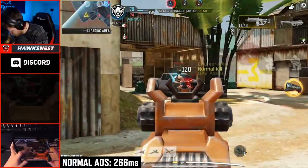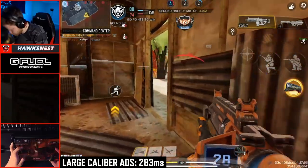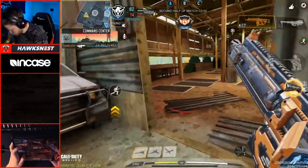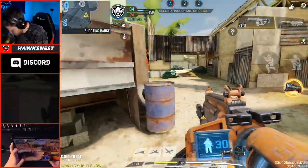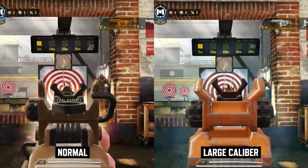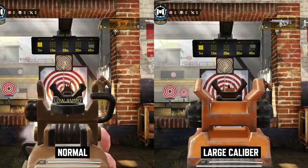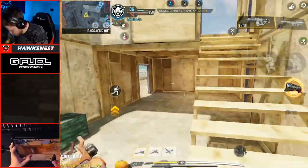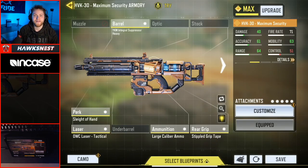The standard ADS speed is 266 milliseconds whereas with this attachment it's 283 milliseconds — about a 6.5% increase in ADS time, which isn't terrible and you'd probably not notice it unless you were used to the HVK. The class build I'll discuss shortly does address this. As for the vertical recoil, I tested it and it's really not much worse with the large caliber ammunition. Vertical recoil is very easy to control — you just pull down — so the more you use this weapon, the less of a problem it becomes.